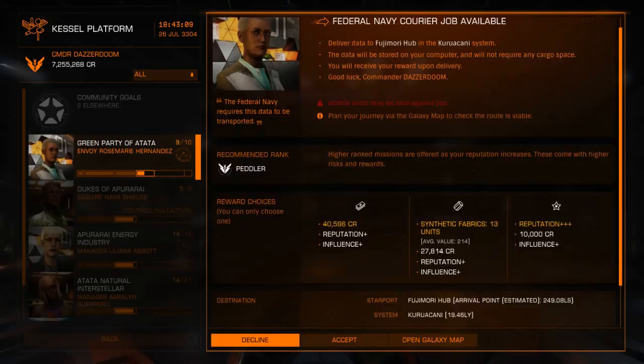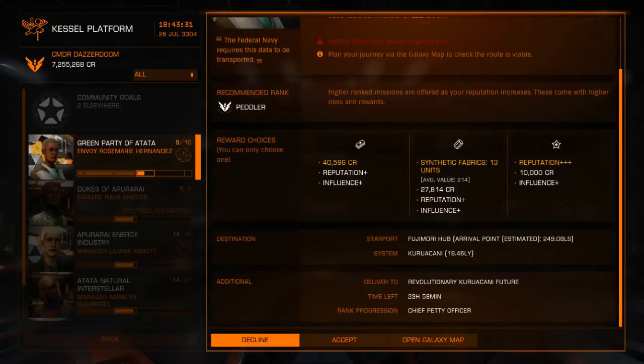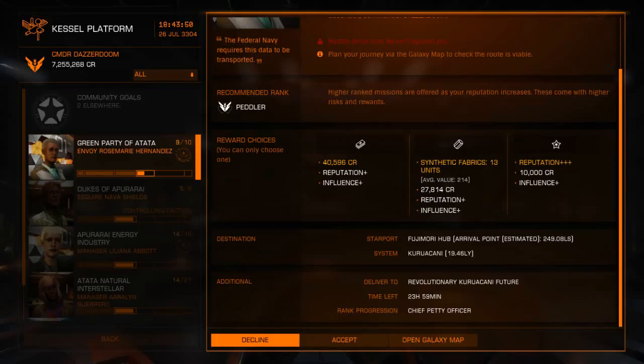What they're asking me to do here is to take some data and they want me to take it to another system. And as a reward, they will grant me Chief Petty Officer. That seems relatively straightforward and easy to do. So, I will accept this mission and then I'll complete it, and just before I hand in and take the reward, I'll come back to you and we can see together that I will be awarded the Chief Petty Officer rank. And then we can also take a look at the emails that come with it as well.